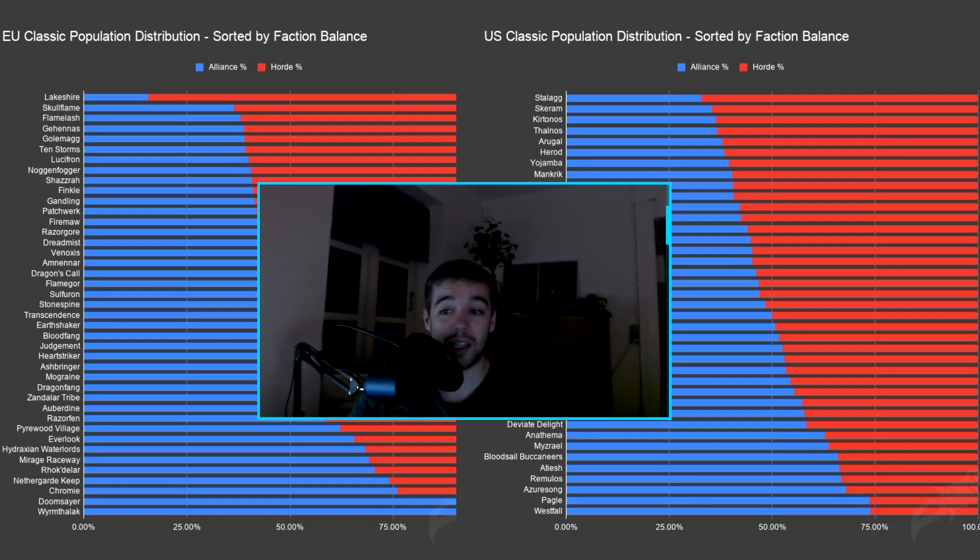There's actually an add-on called CensusClassicPlus. Basically what it does is it keeps spamming slash-who every time you play in a zone and tracks how many people are there. If you have 100 people on a server in different locations using this add-on, it will track a lot of people as long as those 100 people are in different zones. It's a quite smart add-on because not everyone needs it — only some players need it.